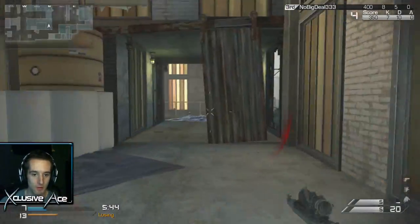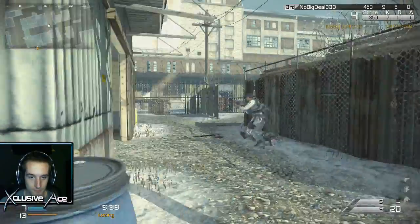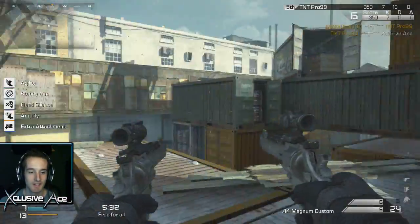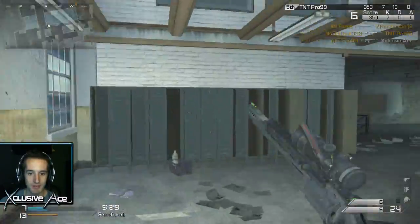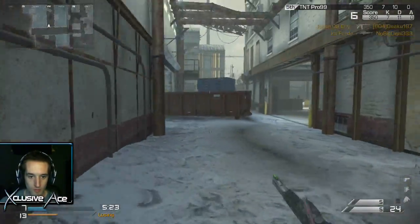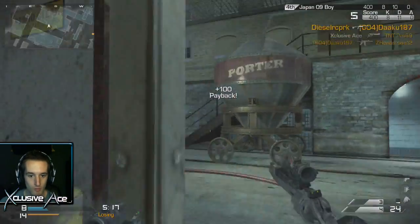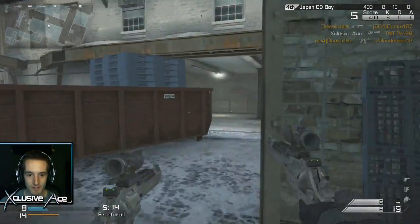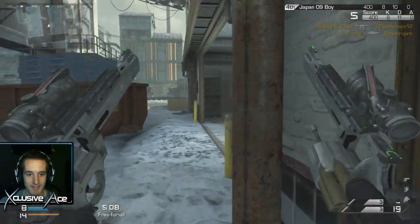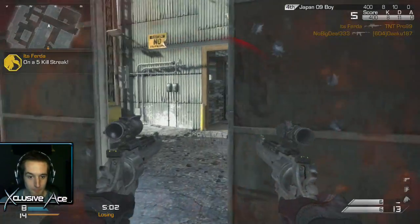I thought he dropped down — I didn't know he saw me there, so we're not gonna challenge that one. He's skipping all over the place — well, technically it's me skipping, but on my screen it shows as if he's skipping, which is kind of annoying. Otherwise I feel like I would have had that guy very confidently. Kinda skipped around a little bit — not saying that's the only reason I didn't hit him.